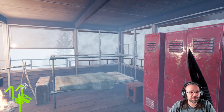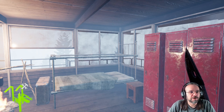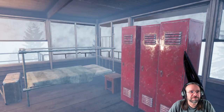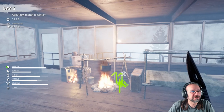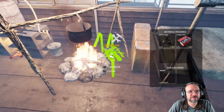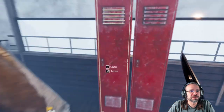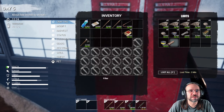Welcome back to Mist Survival. We are in a mist — that's the name. Let's see what we're going to do here today. First off, let's see what time of day it is. Oh, it's only 12:30, so it's not bad. I want to try to finish this but I need a hammer — still a big problem. So we're going to have to do a lot of exploring today I think.